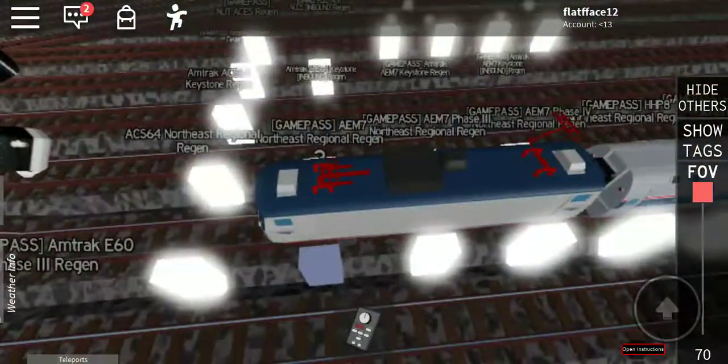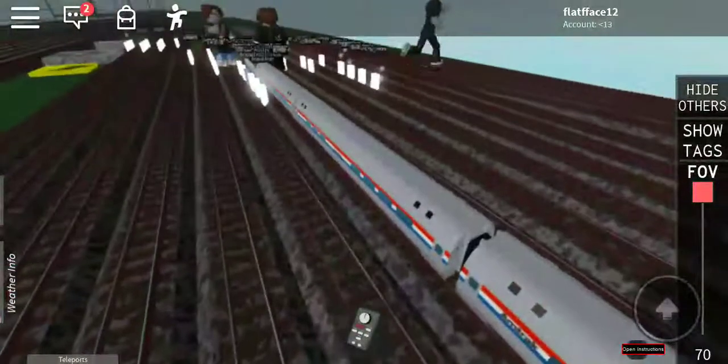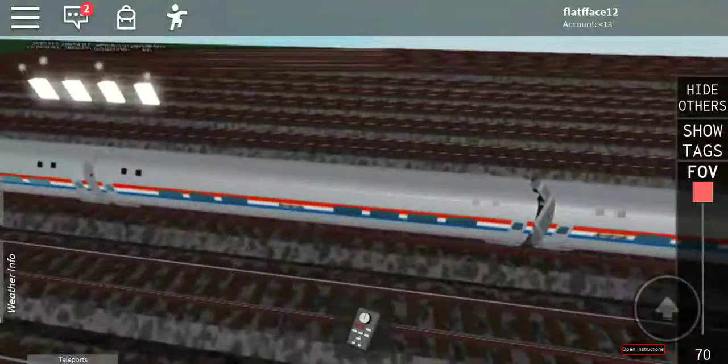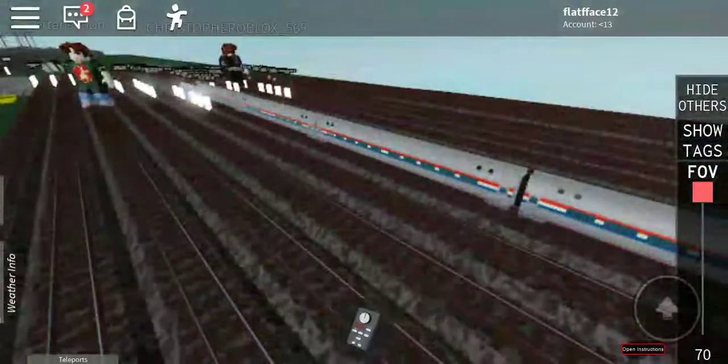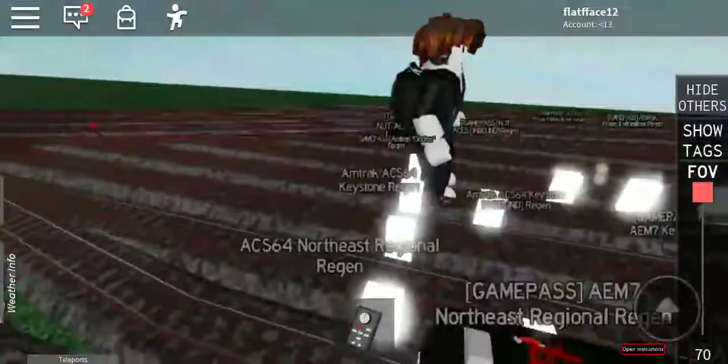It's the AM7, Amtrak at 40 - yes, you're right. This is the phase 3 AM7 from Amtrak. So we got the AM fleet, but instead of the cafe car being in the middle, it's the second car, then we got the rest of the AM fleets here - no other cafe car, no baggage car, nothing else like that.